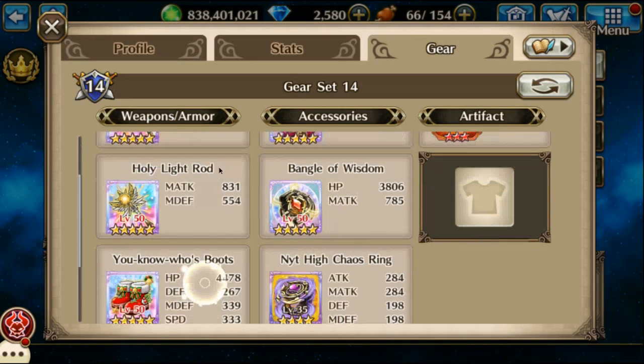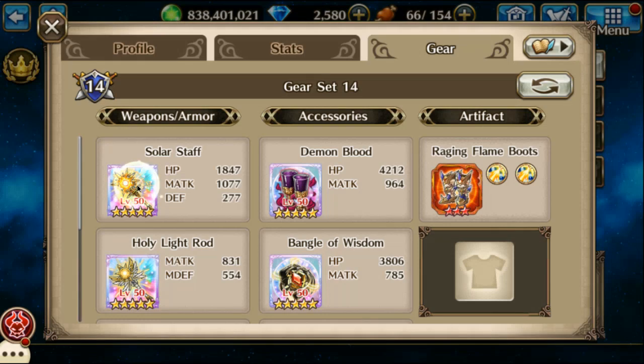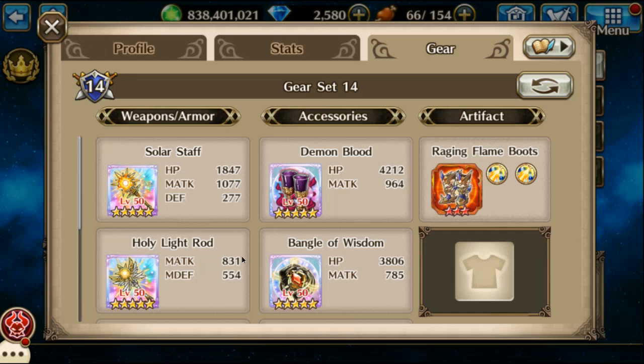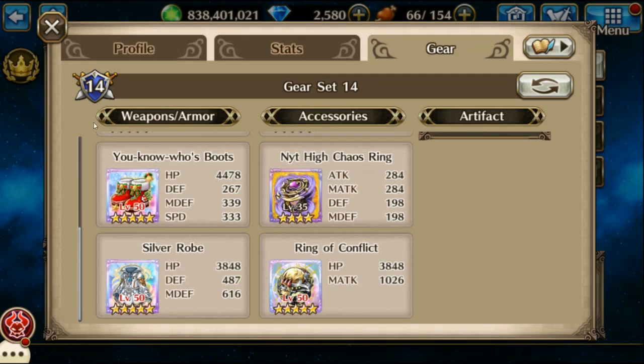I got Odin, and here the Solar Staff gives Ignore Shields and more damage to Beast. Not really too much else there — this is just a buff.